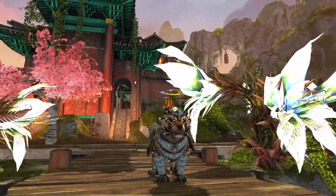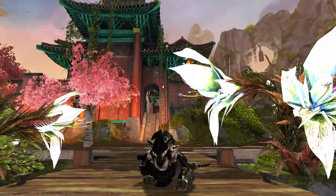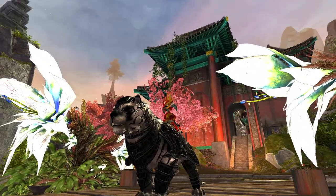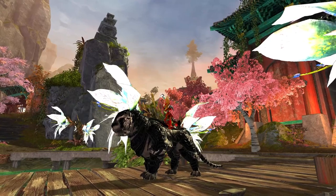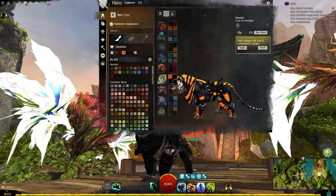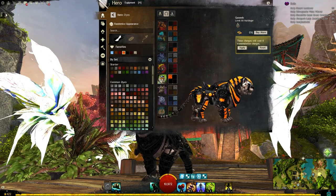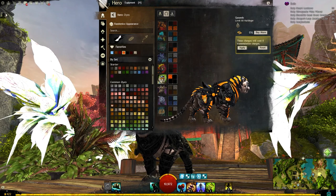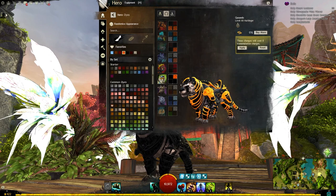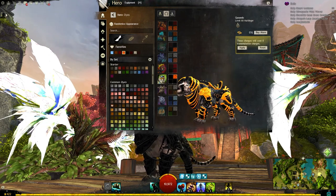Let's have a look at the dye channels individually. Here's full Shadow Abyss - you can't really take that gray off of the fur unless Shadow Abyss goes to a pure whitey-gray sort of layer. Top left is the main parts of the armor - the middle of the mouth, the emblem, all the paneling. Top right is the sort of edges of all those metallic armory parts, or what makes it look metallic.